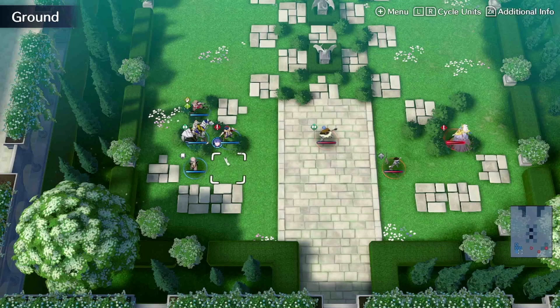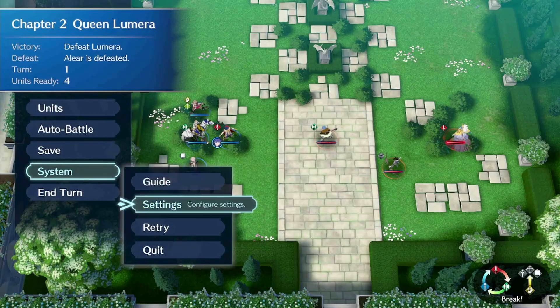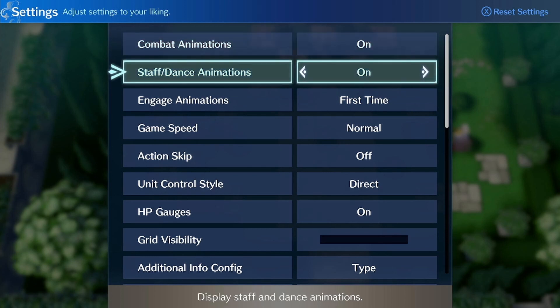Also, I got the online features set up by looking through the settings. I renewed my membership and there's a bunch of stuff we can customize. I want to go through and probably not really change much, but just show you all the options. I'll keep combat animations on, staff dance animations on as well, especially because we have the ability to fast forward through them.